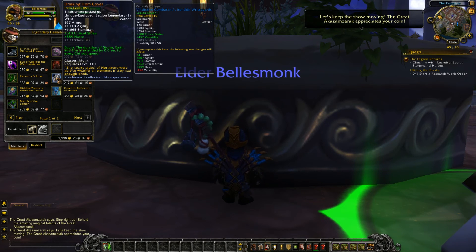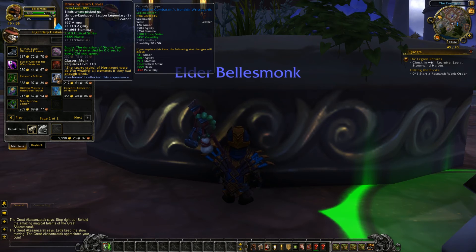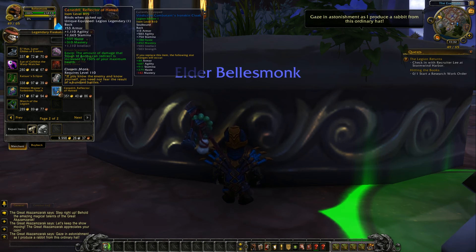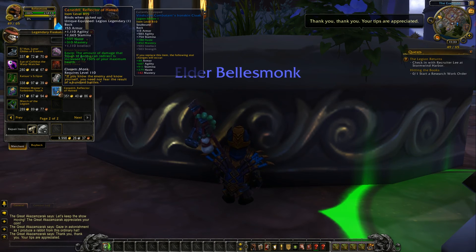These wrists — critical strike, haste, or intellect. The duration of Storm, Earth, and Fire is extended by 0.6 seconds for every chi you spend. And finally, you have a nice back piece — haste, mastery, or intellect. The amount of damage that Touch of Karma can redirect is increased by 150% of your maximum health.